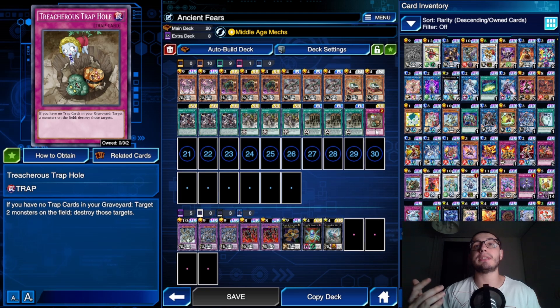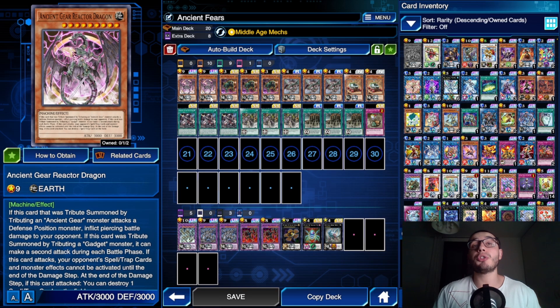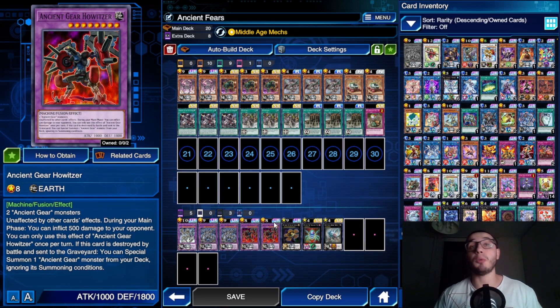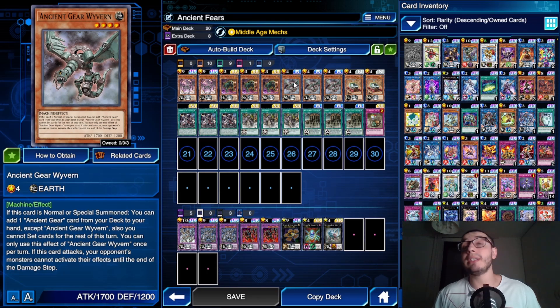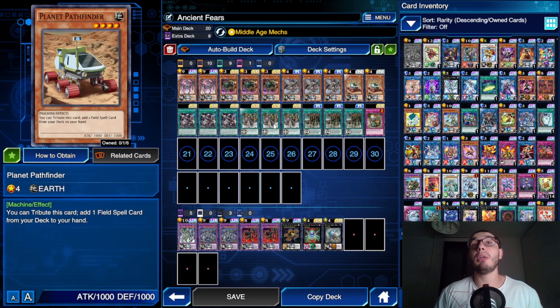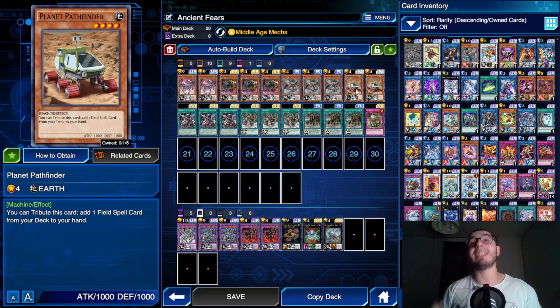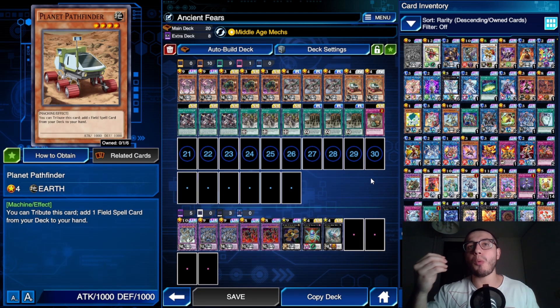We run Treacherous Trap Hole since we play no other trap cards — great for stealing games. Two Ancient Gear Reactor Dragons feels right; a third might be a bit bricky. Triple Ancient Gear Hunting Hounds for the turn-one play, as they can get you into Howitzer. Triple Wyvern because it's the only searcher and it's good. Double Pathfinder to tribute and add Gear Town — Pathfinder leaves the field itself, so it fulfills Catapult's requirement of controlling no monsters.